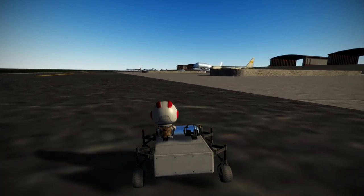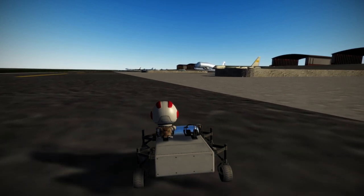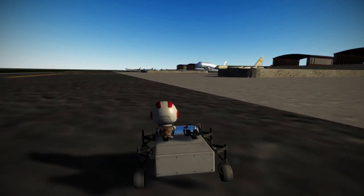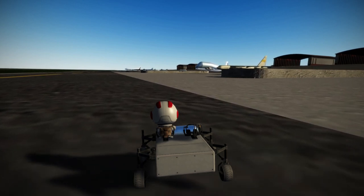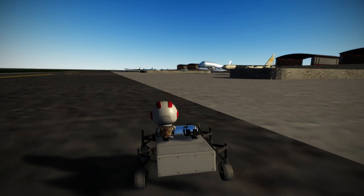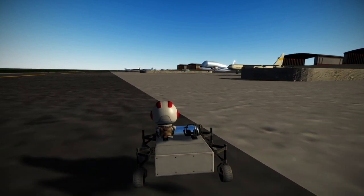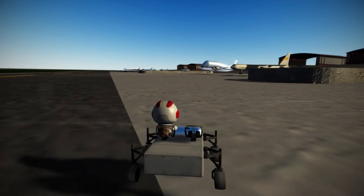Unlike the runway we just had, where things sink in a little bit, things seem to float above this apron even though I made the collider properly. I don't know why they're sort of above it — beats me. All the planes, you can see their landing gear is sort of floating higher. Not what I was intending.